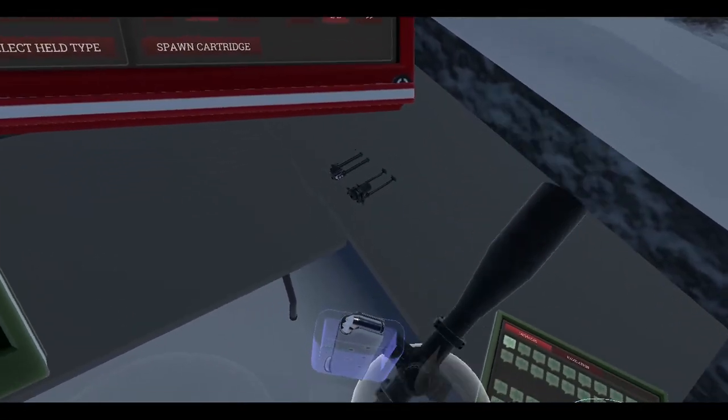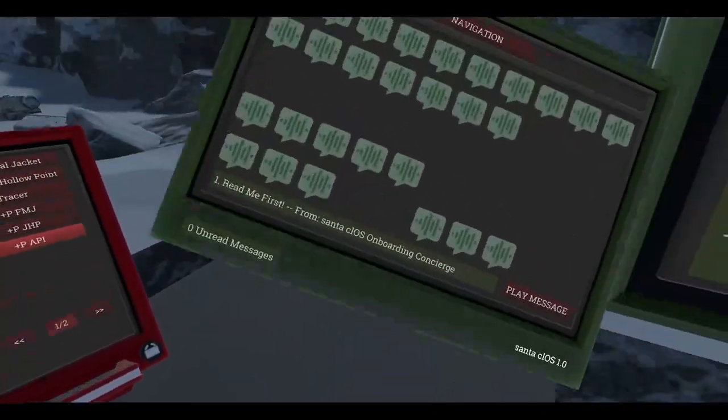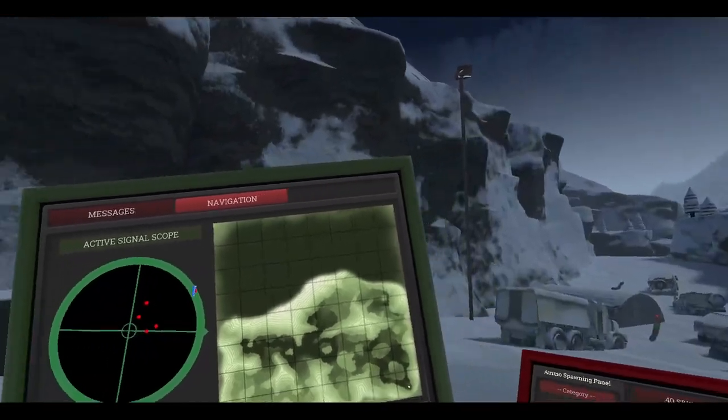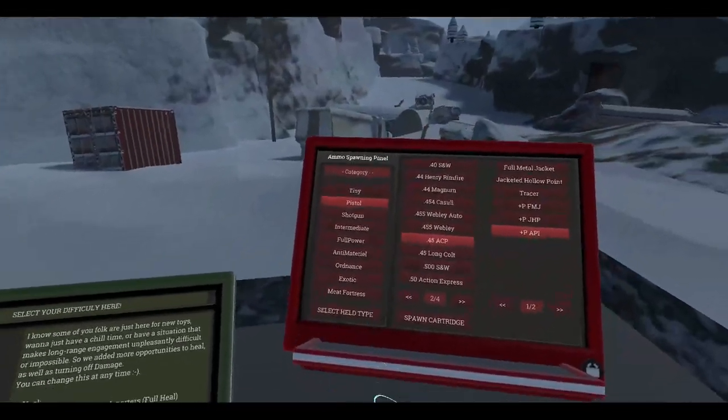Grab the required attachments, you might need them, we might not - never know. Grab the map. I don't see it there but we're gonna go get some weapons anyway.